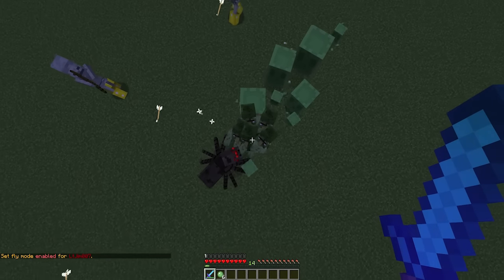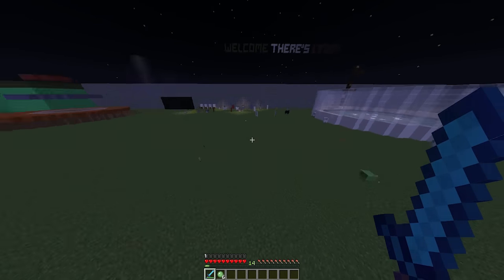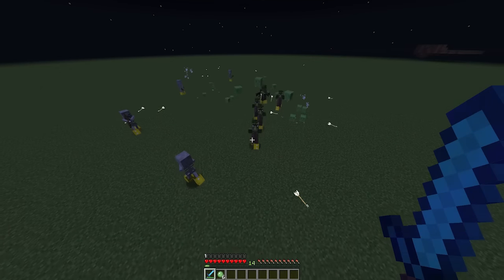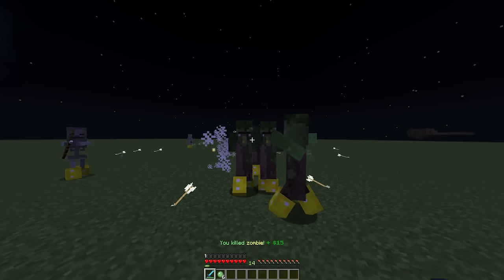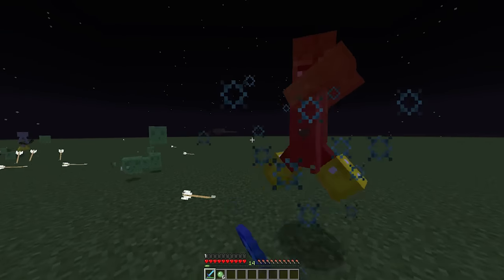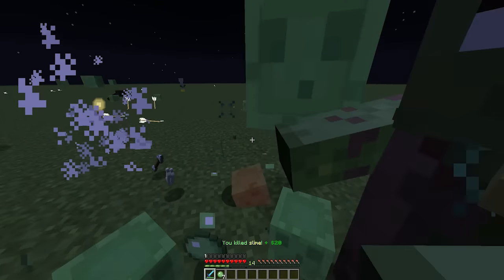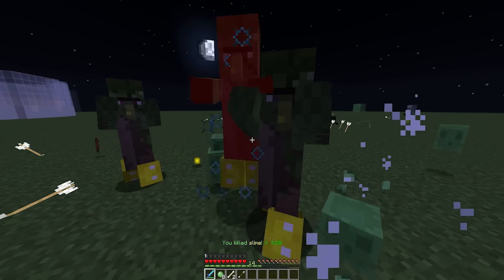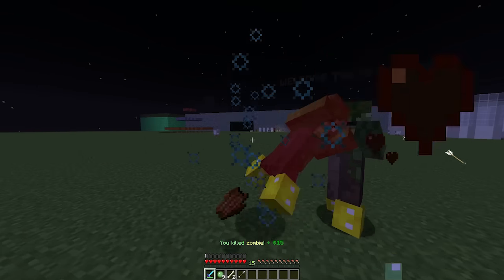Welcome to another plugin tutorial, today it's on the plugin Mob Hunt. This is a really cool plugin which rewards your players for killing mobs. I've spawned quite a few over here and if you look just above my XP bar you will see it pops up with the mob you killed and the money reward. You can change the amount in the config file as well as the message and the colors.